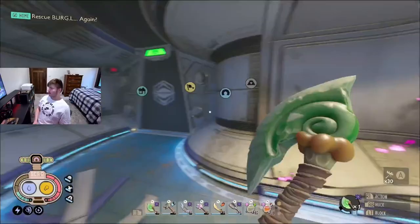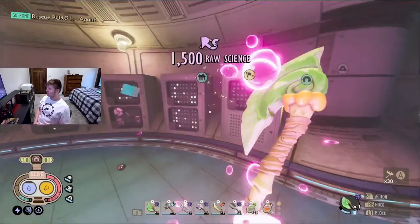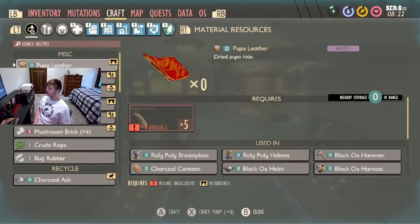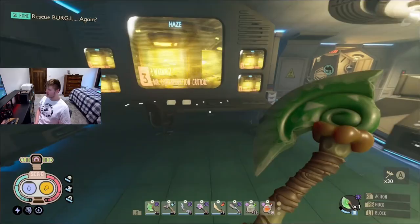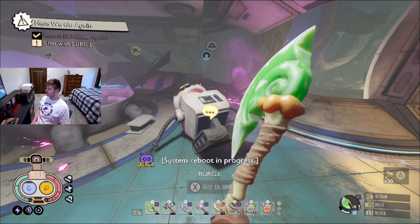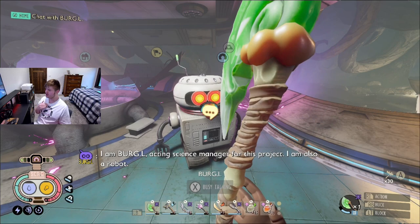Let's go find Burgle. We're just getting to Burgle, and it looks different. You do have to go to all the field stations again. We gotta save Burgle again — my boy Burgle, don't worry, I'll help you out. This is honestly such a sick update so far. He's just going to repeat what he was already saying from the first playthrough.